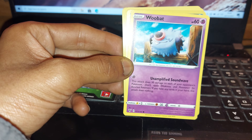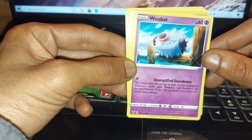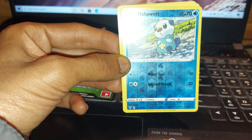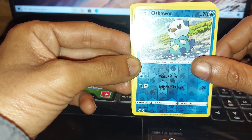Having a move of Seed Bomb, followed up by Woobat, having 60 health points, having a move of Unamplified Soundwave, being a Psychic type. Oshawott up next, having 70 health points, being a Water type Pokemon, with moves of Water Gun and Seashell Attack.